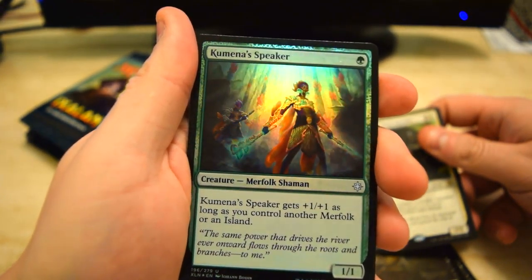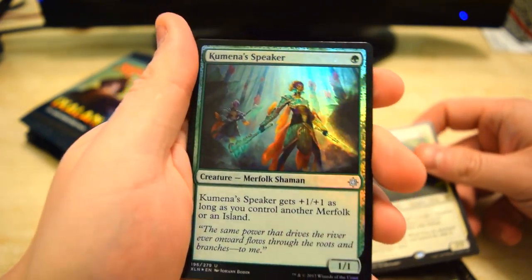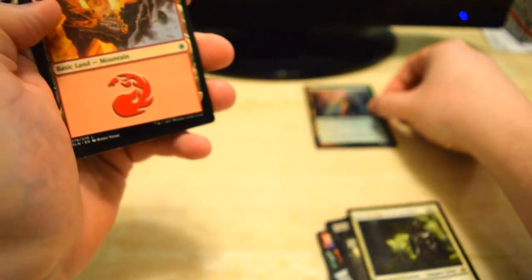I know it's just an uncommon, but it's a Foil Kumena's Speaker. Gotta love the Foil Merfolk pulls. That'll be a favorite pull of the day here.